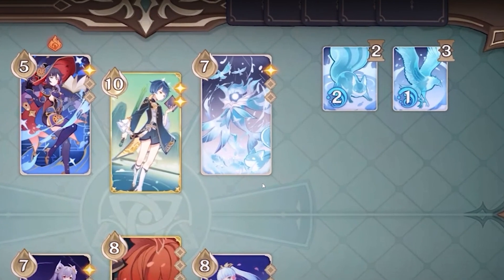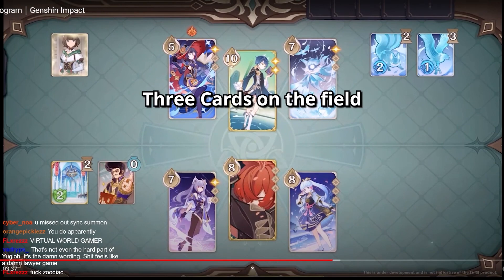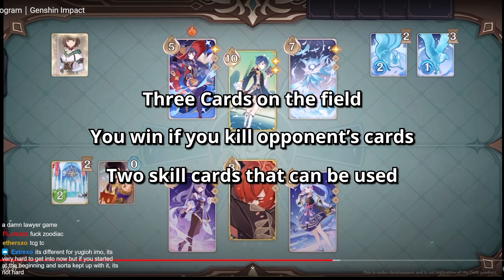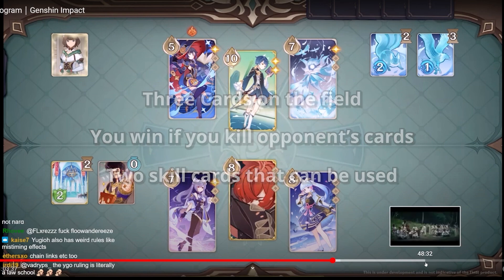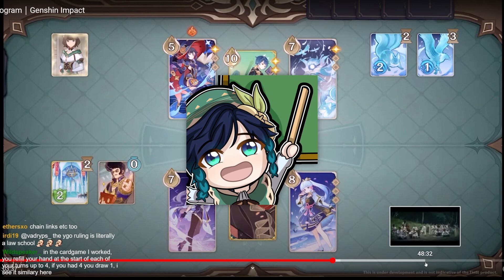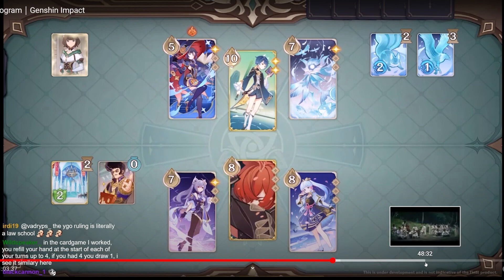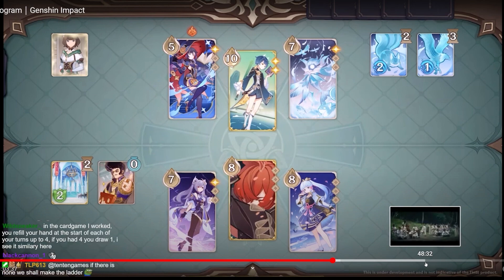I'm going to guess the side cards are either decoration, because I think the most simple thing they're going to do is you have three characters on view all the time. Your win condition is take down all the characters, which is probably true. In addition, you have two skill cards. I was really hoping the card game would come with a ladder — I would really love to do PvP ranking. I can understand why they don't want to do it since it's more PvE focused, but if they're going to let you play against your friend, people are going to make tournaments.